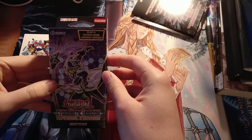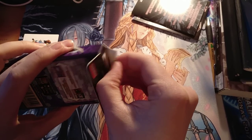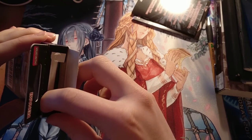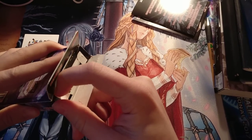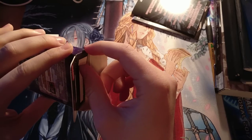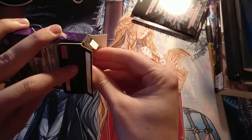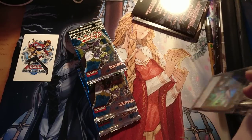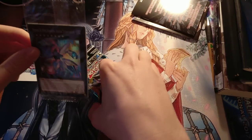The second thing we're going to open is Cybernetic Horizon Special Edition. Cybernetic Horizon is a set that contains Whirlsword — it also contains cards like Danger Nessie, Danger Bigfoot, Danger Jackalope. I'd love to get a Jackalope, because I only have one at the moment, and I have most of the other Danger cards. So first things first, let's look at our promos.